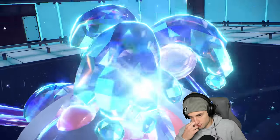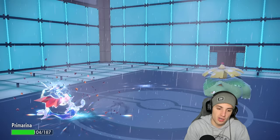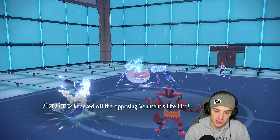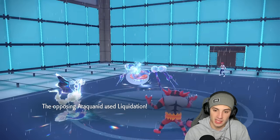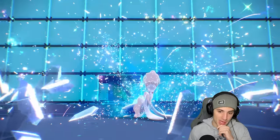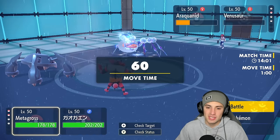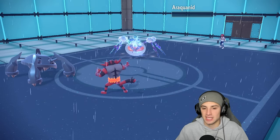They end up Tera-ing Araquanid into a lovely Water Tera type to pounce on my Incineroar. Incineroar is fast and Araquanid is slow, so we soak pretty well. Araquanid loses damage to Life Orb and Knock Off comes through for the KO — beautiful. Moonblast does some damage and Araquanid goes for Liquidation, KOing my Incineroar. But Primarina finishes off Kingambit with the rain boost, STAB boost, and Tera boost all going crazy. Game set match — stopping tantrum, big Knock Off, GGs! Two and oh!